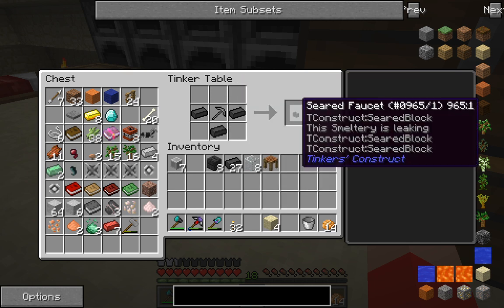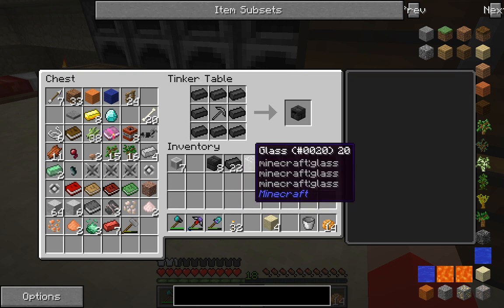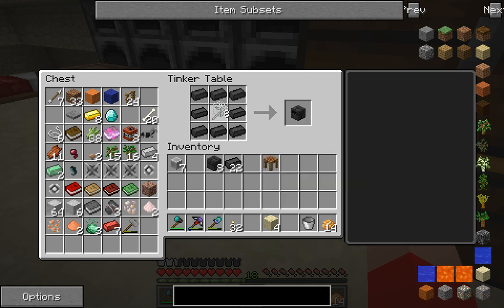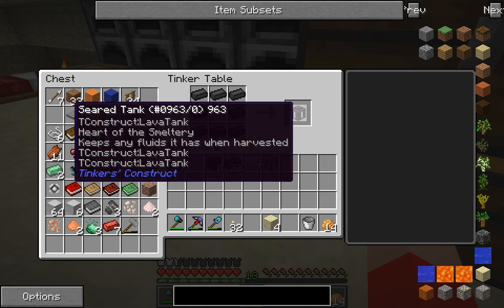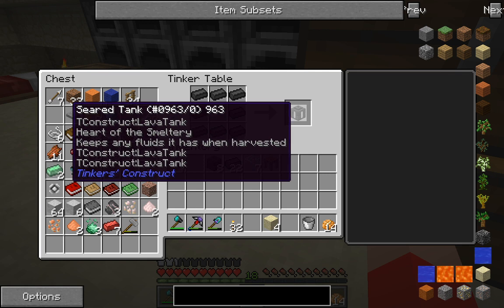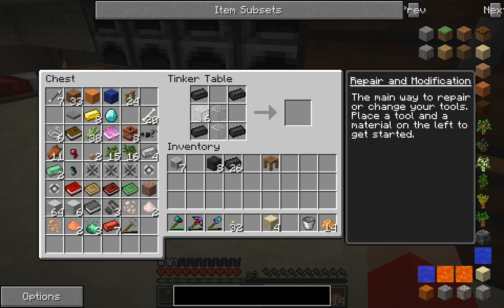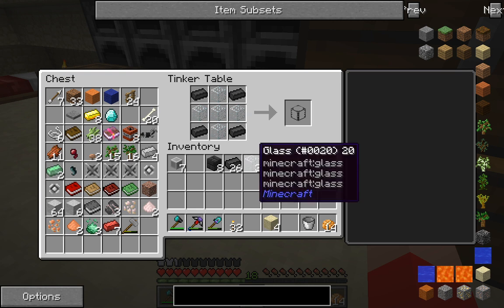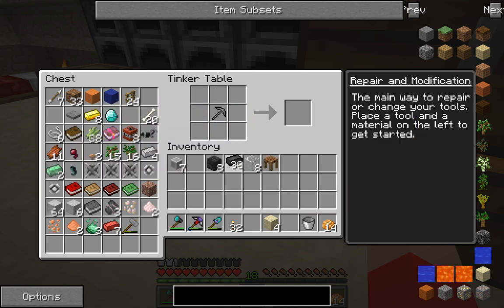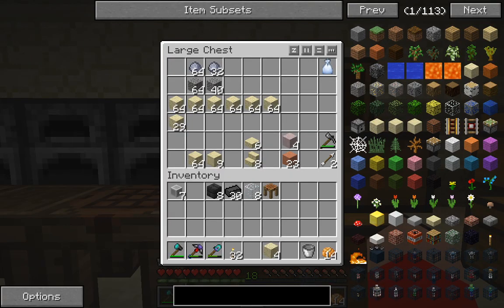That's a seared faucet. You make a controller with 8 bricks. You can choose between 2 sources to store your lava — you can choose a seared tank which has its benefits and defects, or you can choose the seared glass which I use as a tank. I did explain this all in the other video but like I said, the footage has been up and vanished.